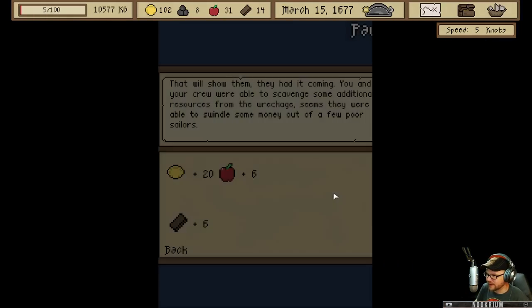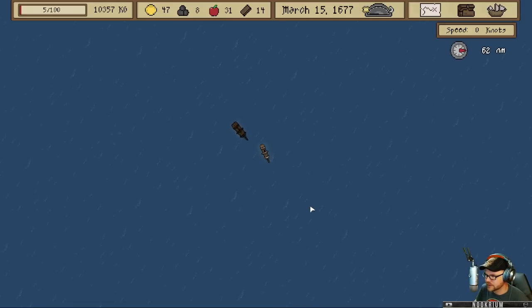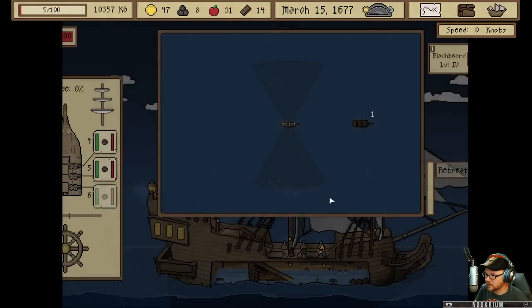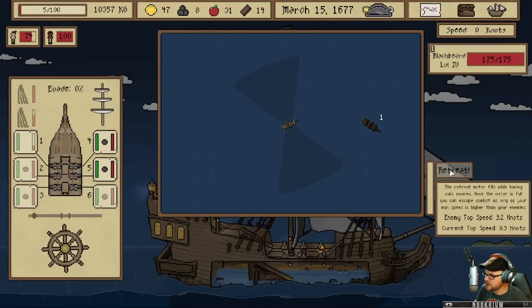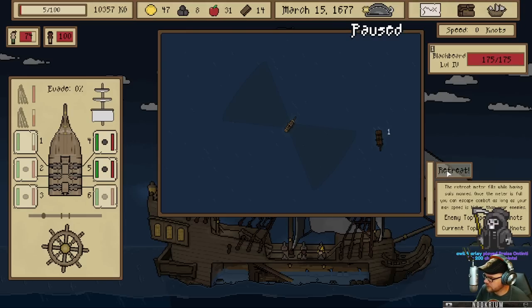We're in trouble though because there's a big guy right here. We were able to scavenge some additional resources from the wreckage — swindled some money out of some poor sailors. Uh-oh — Blackbeard! Retreat? The retreat meter fills while having sails manned. Once the meter is full, you can escape.